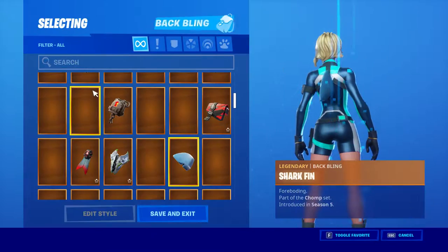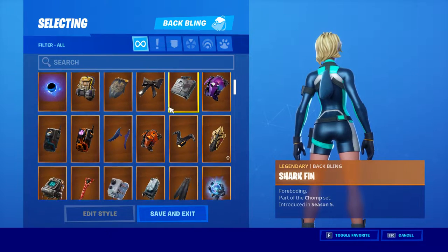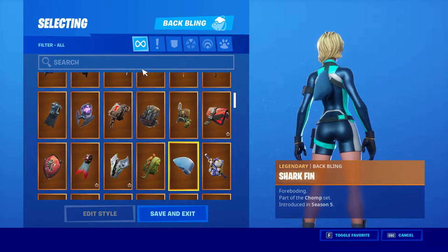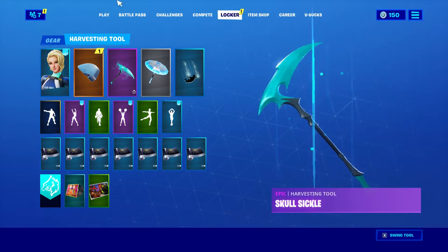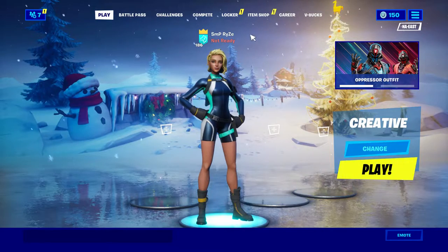But apparently we have a new weapon in the game as well. The heavy AR is back, but it's like a different version of it. Where was that back bling at? I kind of like that back bling. So I'm not going to sit here and look for it, but I want to get into a creative match and see — they didn't change the background yet, which kind of sucks.